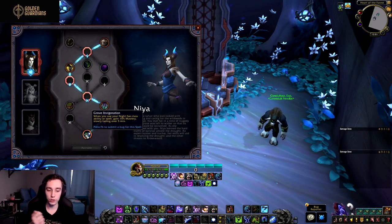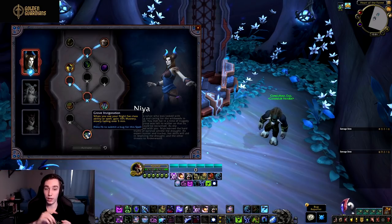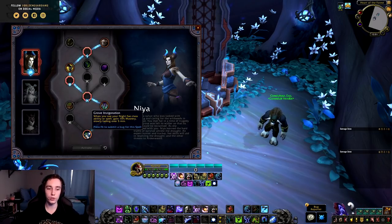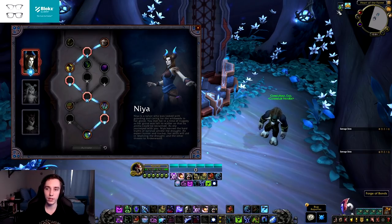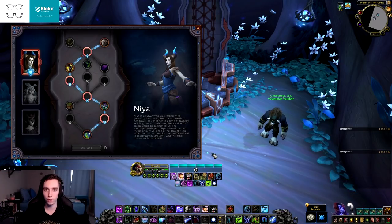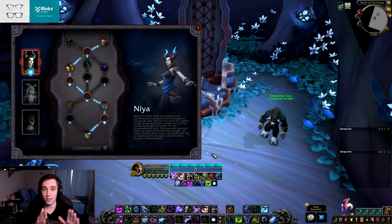Whenever you drop your Death's Due you get the 10% mastery, which synergizes super well with Obliterate and Killing Machine procs — those do frost damage, making it great for Breath of Sindragosa. Any frost damage you do will be amplified, and you can keep this buff fluctuating between 7% and 10% as long as you drop Death's Due on cooldown. Just getting a 7–10% mastery buff is absolutely massive.